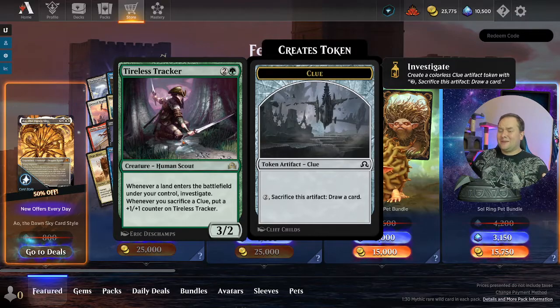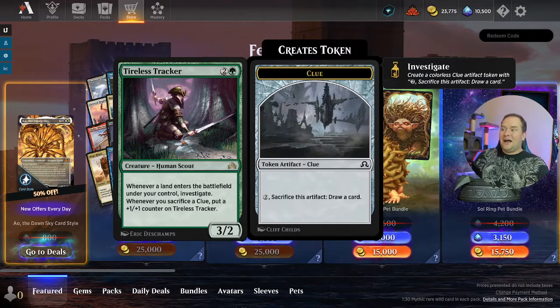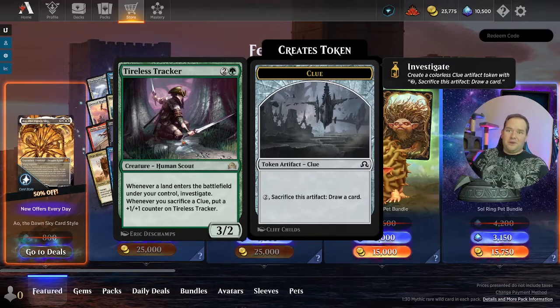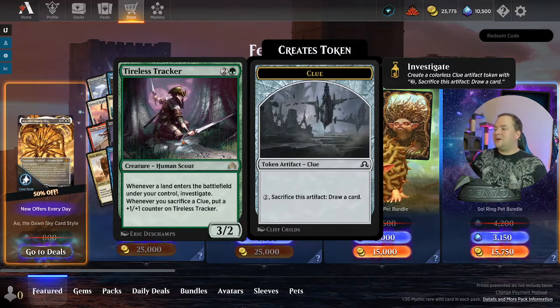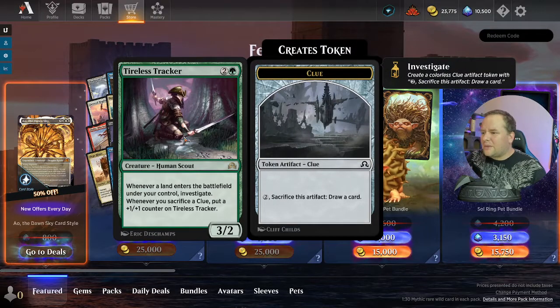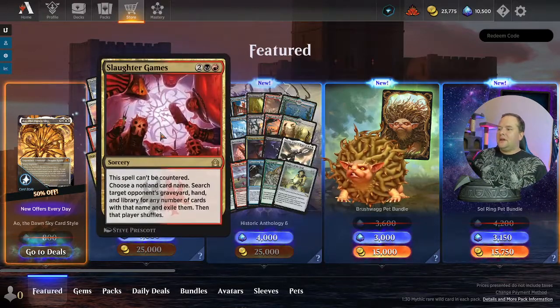Tireless Tracker — another one of those really good cards. I remember this being played all the time because you get that artifact clue token. You pay three, you get this creature out, and if you need to draw a card you draw it; meanwhile it gets bigger. Pretty dang good.